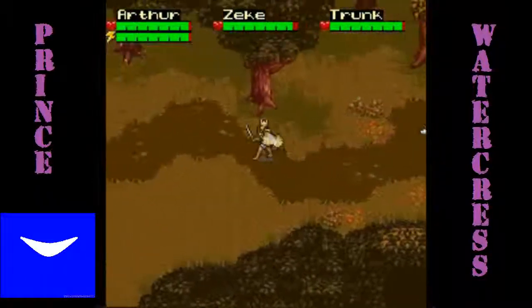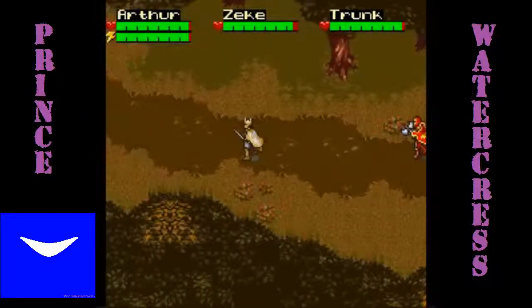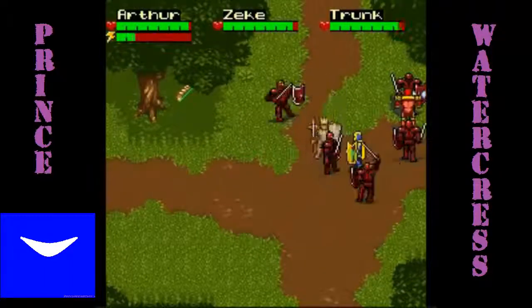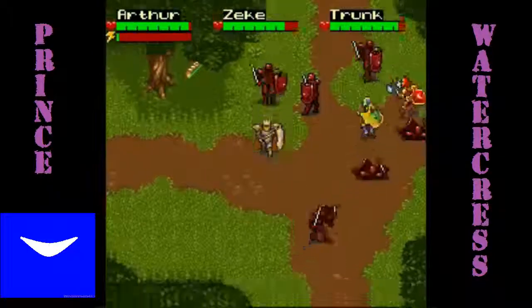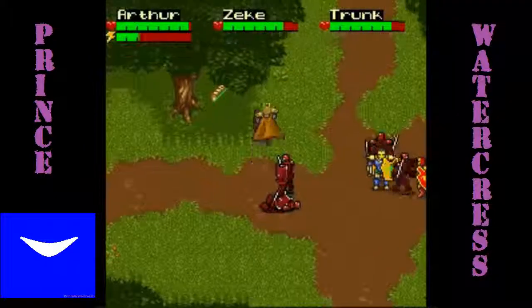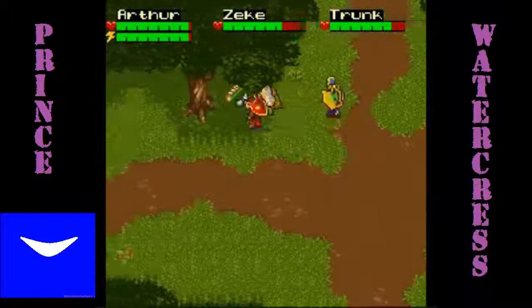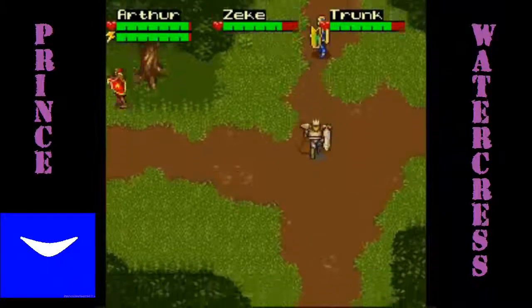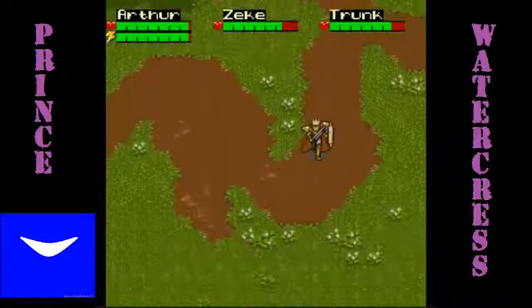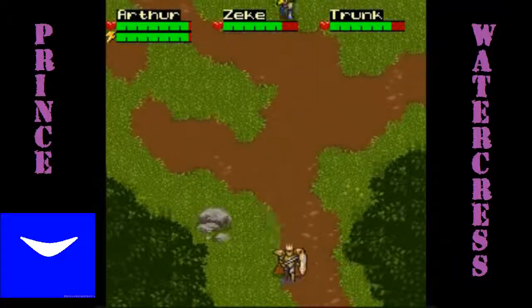Once you reach a fork, you want to keep going west — go all the way to the west. Here you'll find a staff piece, but you have up to eight of these red knights showing up out of nowhere. Thankfully, all your guys will be here at once, so it's really easy to take them down, especially with the shield orbs on your side. With them out of the way, you can grab that, and then you want to go all the way to the south.